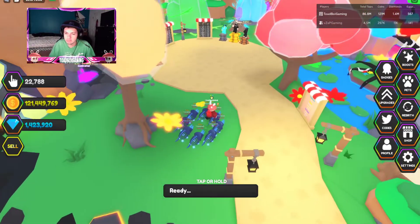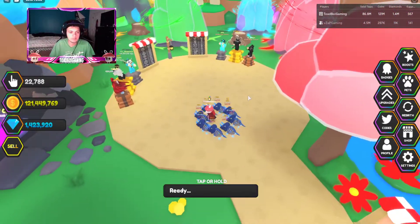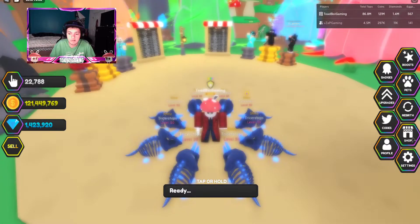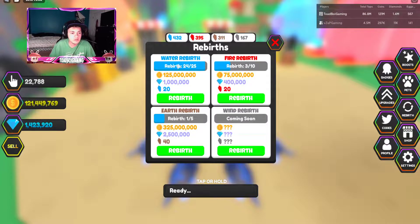One of the cool things about this game is that you have to rebirth to get strong. Here's me with my full team of shiny triceratops pets - I'm actually insanely strong right now. But if you go to rebirth, you can unlock all these extra cool things. I can almost do this one, I just need a lot more coins.